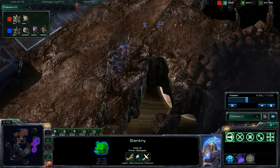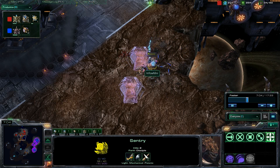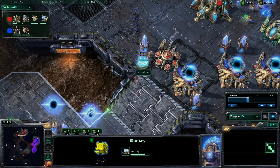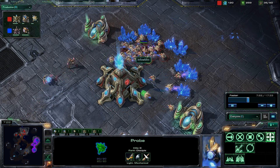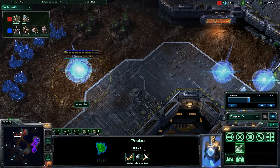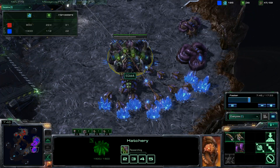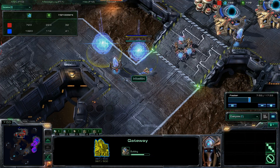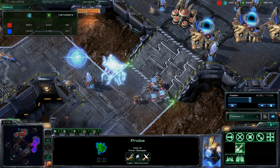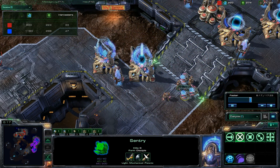Now a few sentries and a zealot come out, trying to save the stalker by getting off force fields to reduce the surface area on these Protoss units. But now that zergling speed has kicked in, they will be able to get an easy surround. It looks like he's going to be able to get a run-by — those zealots and that sentry did not warp in in time. Inflow Mini forces Hydra's probes off mineral collection, and takes care of those probes pretty easily. His nexus is about 80% complete. Inflow Mini is now getting up the 4th and 5th gates.